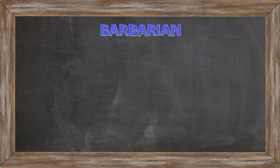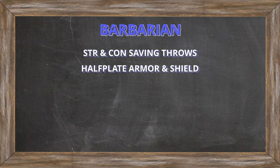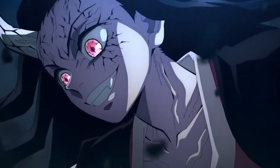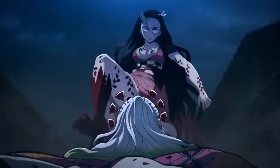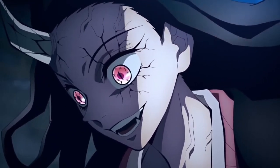Our starting class is going to be Barbarian, giving us proficiencies in Strength and Constitution saving throws, and allowing us to wear half-plate armor and use shields for 18 AC. The class feature we'll be interested in is Rage, a bonus action that allows us to take half damage from physical damage sources. At level 3, we are choosing the Totem Warrior subclass for the Totem Spirit feature, which modifies our Rage by adding effects from our spirit animal — the Bear Totem — allowing us to take half damage from all sources including magical, except for Psychic damage.